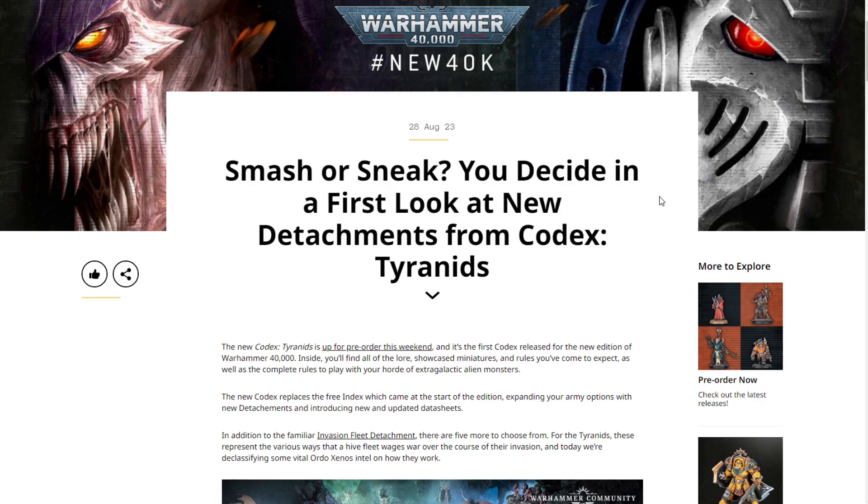The new Codex Tyranids is up for pre-order this weekend — the first codex release for the new edition of Warhammer 40,000. Inside you'll find all the lore, showcase miniatures, and rules you've come to expect, as well as complete rules to play your horde of extra-galactic alien monsters. The new codex replaces the free index and expands your army options with new detachments and updated datasheets. In addition to the familiar Invasion Fleet detachment, there are five more to choose from, representing the various ways the Hive Fleet wages war.